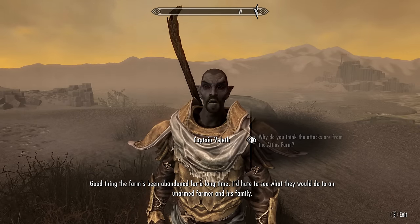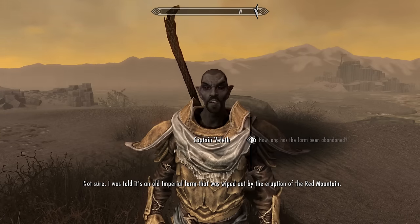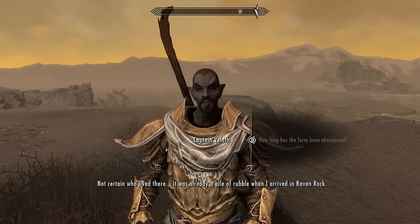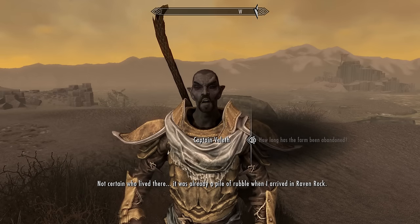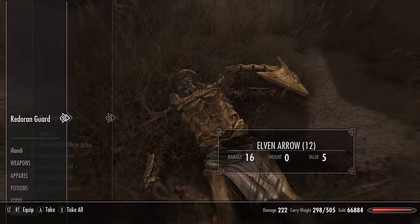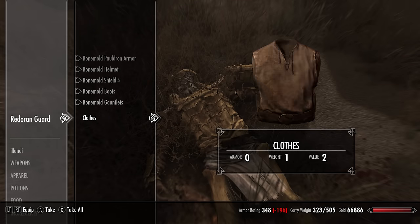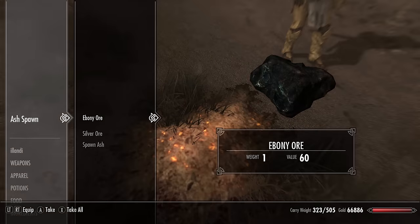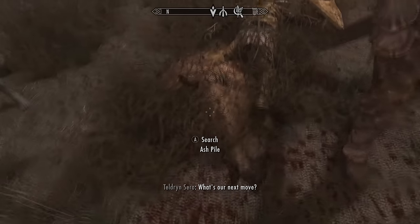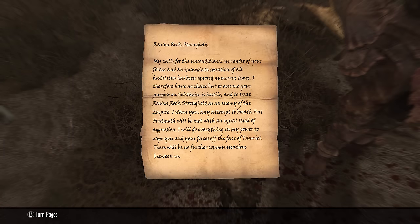He mentions the farm has been abandoned for a long time — it was an old imperial farm wiped out by the eruption of the Red Mountain, already a pile of rubble when he arrived in Raven Rock. So let's have a search around here. We want to look at these ash piles because one of them will probably have a note on it. And here we go — a Declaration of War. Let's read this note.